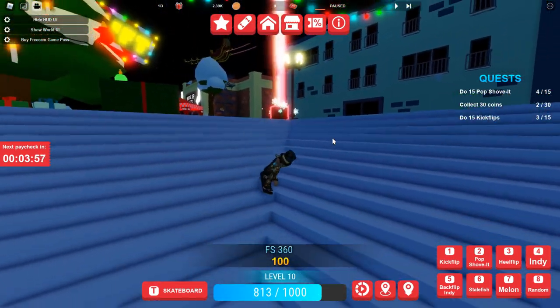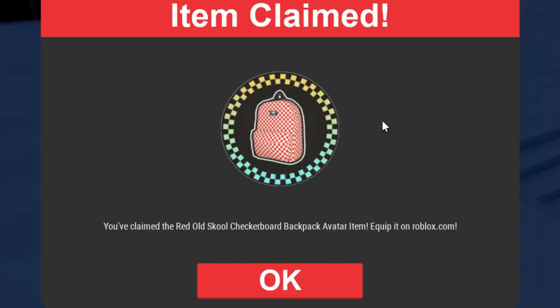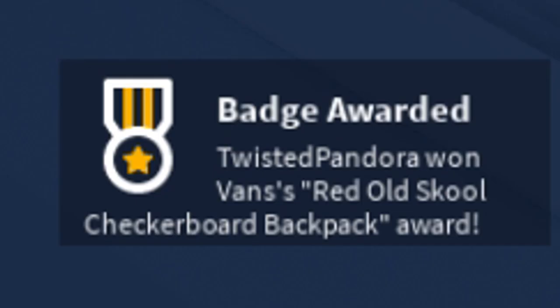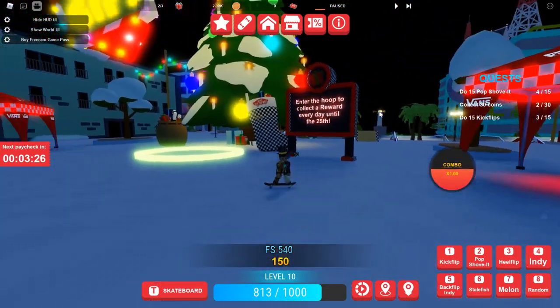And here's another gift. This time it's red. I better go up and get it before someone else grabs it. What will be our second item? It is the red old school checkerboard backpack. That looks pretty darn sweet. Also got the award at the bottom. Try to join small servers because honestly, if you join a big server, good luck trying to get them.